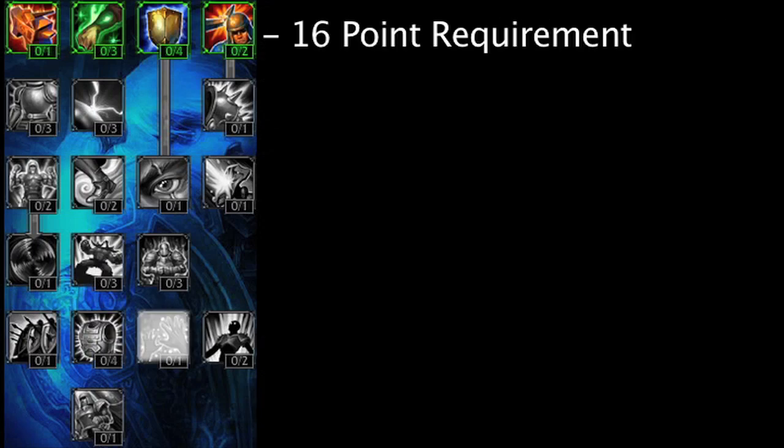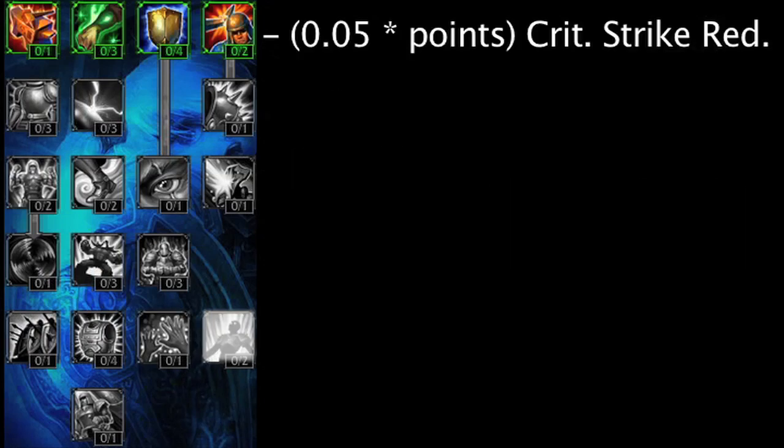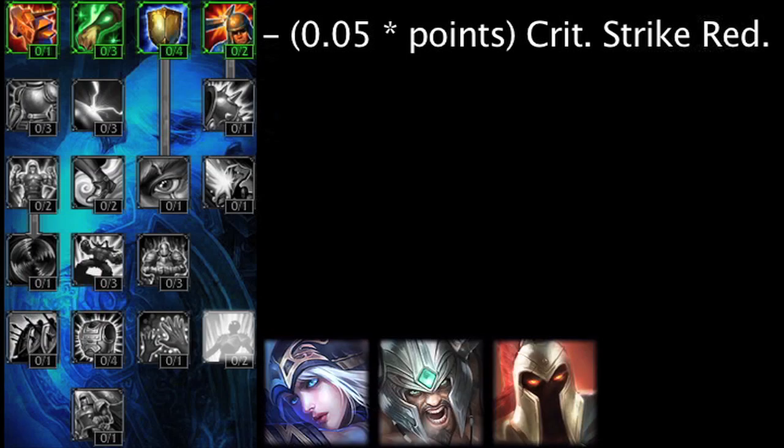Good Hands no longer has a 0 point requirement, but will reduce time spent dead by 10% with 1 point invested, as opposed to 3 points invested in Season 2. Reinforced Armor is a new Mastery that reduces damage taken by Critical Strikes by 5% multiplied by the amount of points in the Mastery. This could be useful against a team with Ashe, Tryndamere, Pantheon, or Shaco.